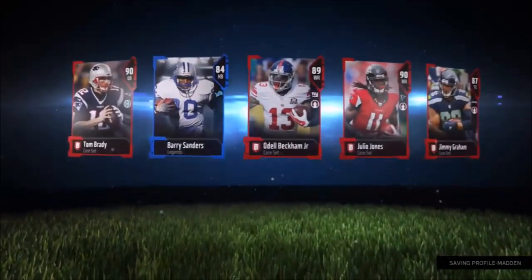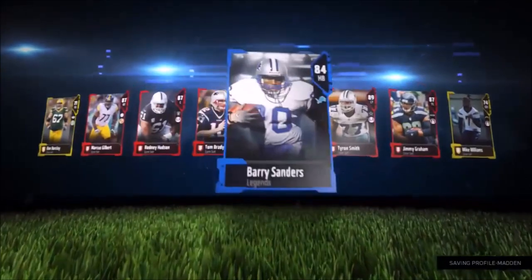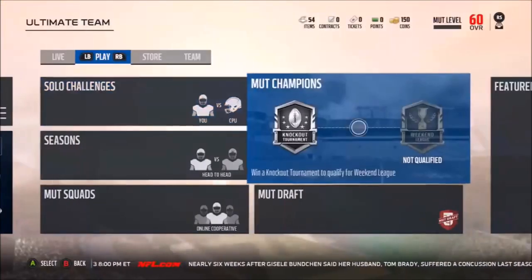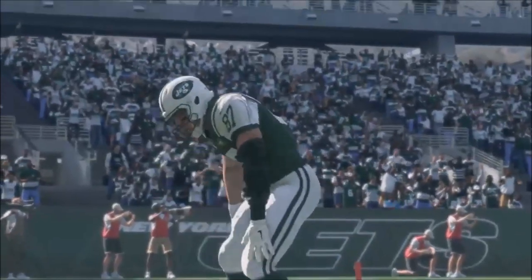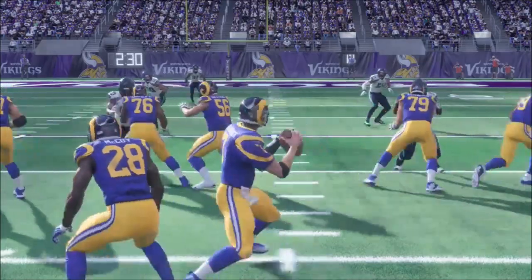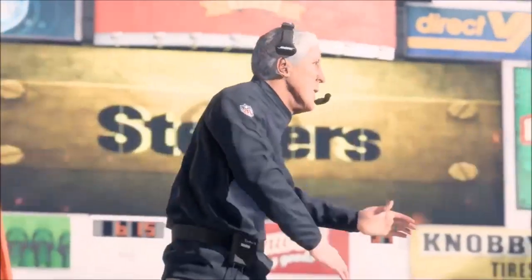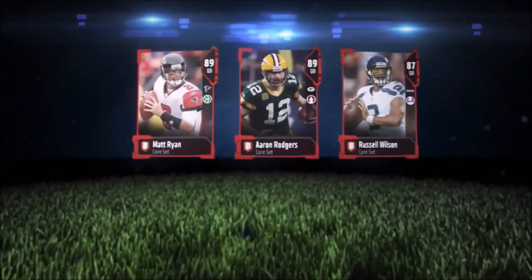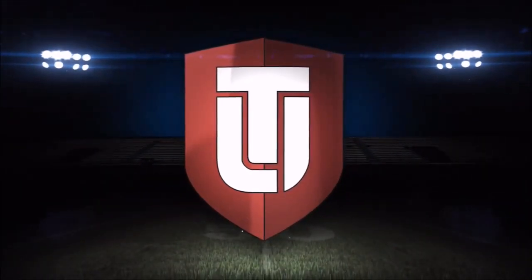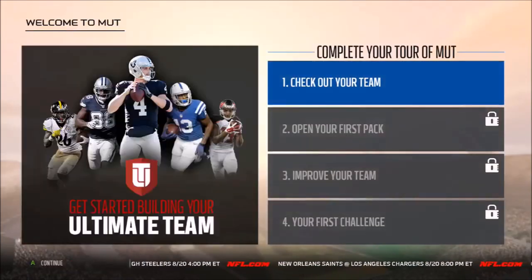I just wanted to give you guys a look at what Madden 18 Ultimate Team looks like right when you open it, because I know a lot of people don't have EA access and are wondering — maybe waiting for the three-day early release with the GOAT edition on Xbox or PlayStation — what's going to happen when you buy it. You get a couple of free cards as they show you some updates. They changed the name of Draft Champions to MUT Draft, so that's nothing too huge.